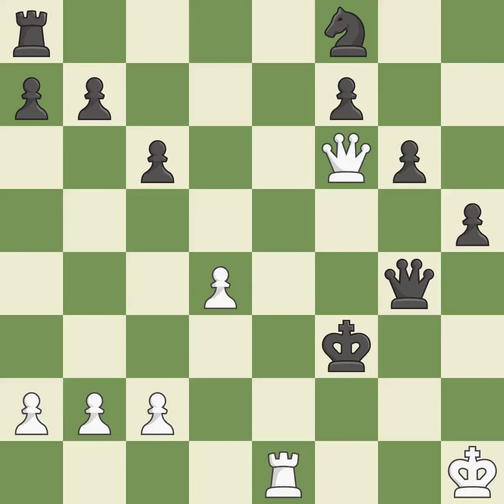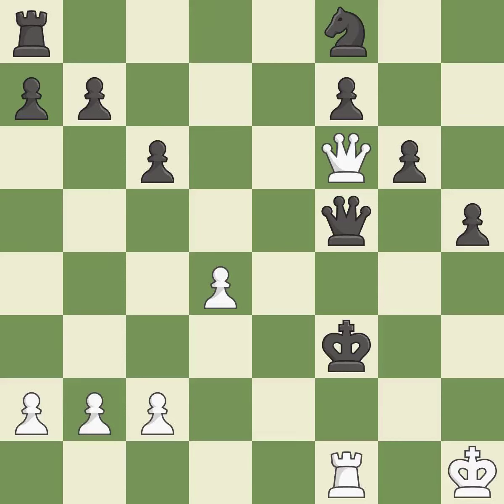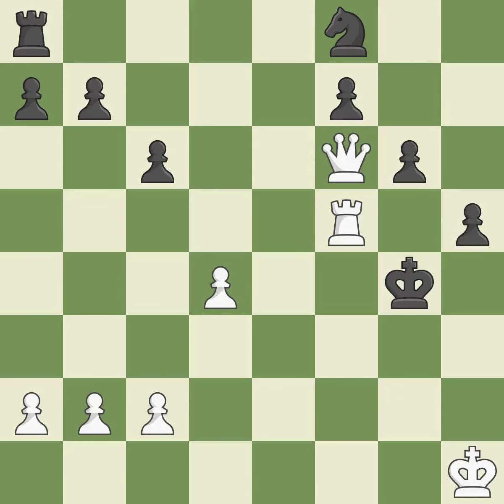This forks pieces by creating a simultaneous attack — this is the only move that works. This was a game-changing move, giving white a winning position. This defends the attacked pawn. This creates an x-ray attack through two of the opponent's pieces. This moves the checking rook farther away. Capturing that queen wins material.